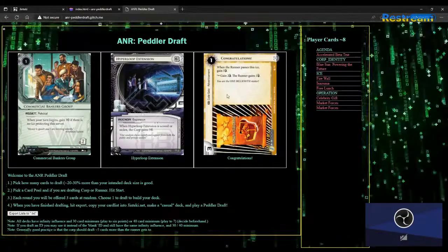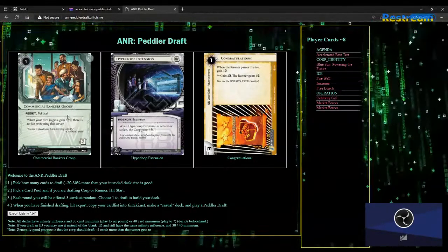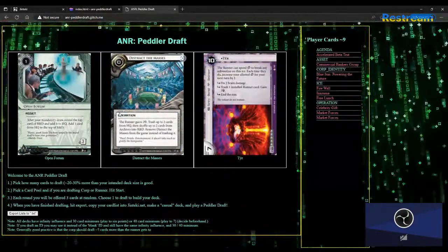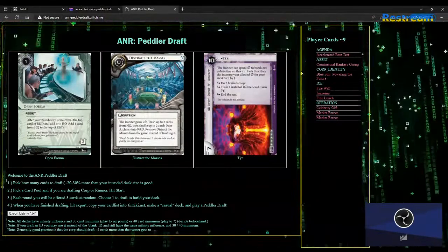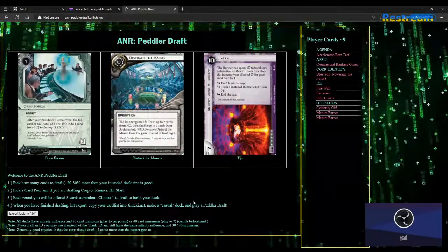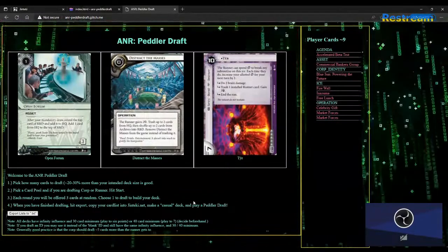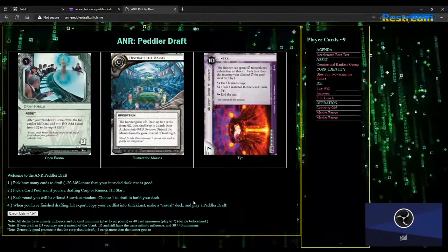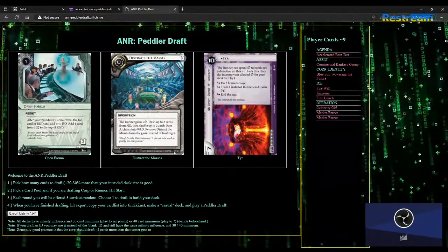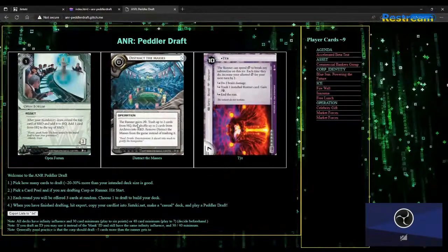We found a workaround: someone had to click 'next grid' twice, which skipped a grid but put things in place. We managed to properly draft corp decks because of that. Depending on how time goes, maybe we jump into a FHIR session after this and you show me how it works — then I can hotfix it or not, as the case may be.